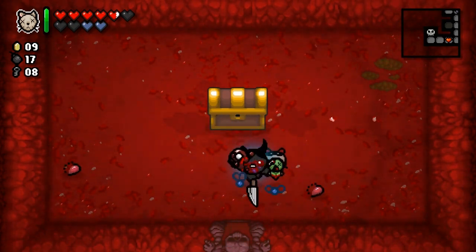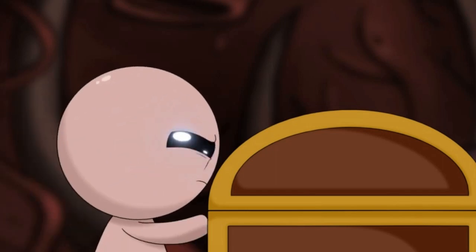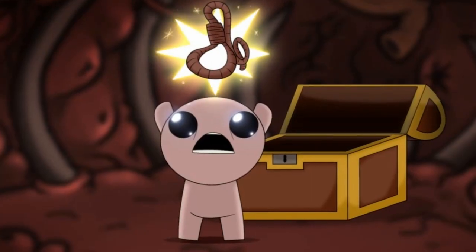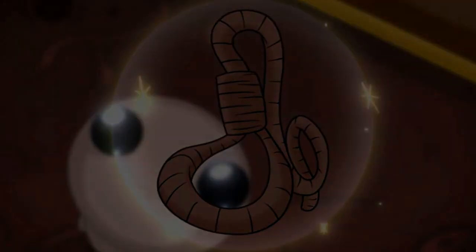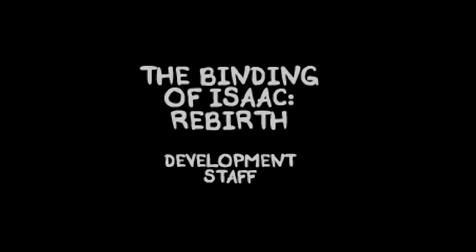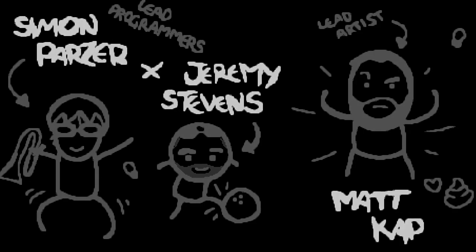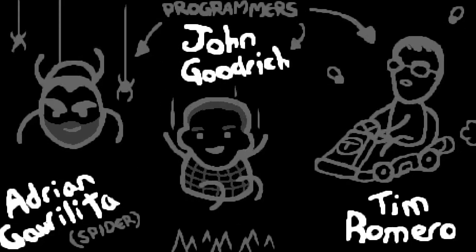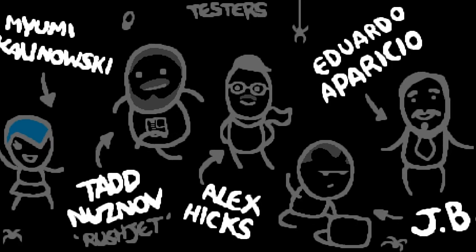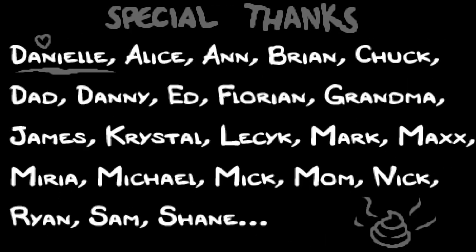We didn't get Satan — that's weird. Not to mention the fact that we got Mom's knife, which again I'm not that big on, but it really pulled through for us. For some reason we didn't get the devil room — we didn't take any damage against Mom's heart, however. I'm kind of confused as to why that didn't work. But whatever — it was another success.